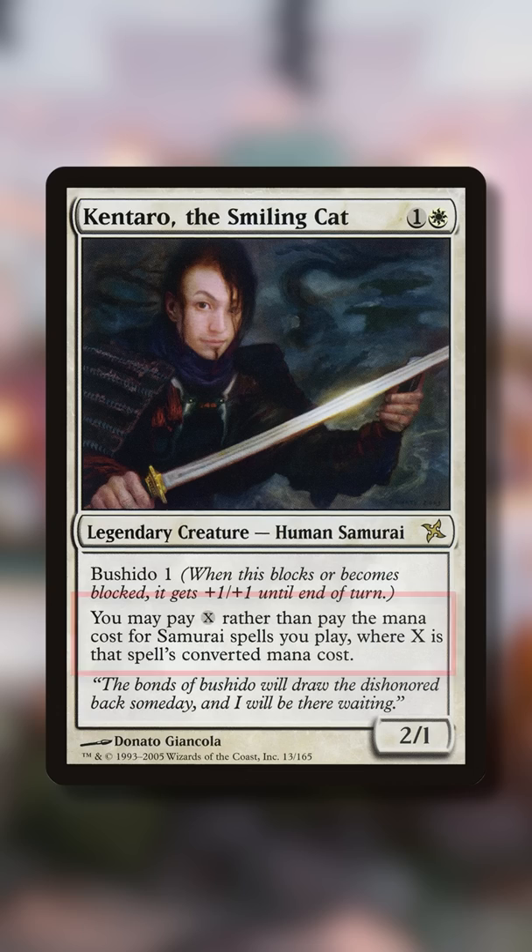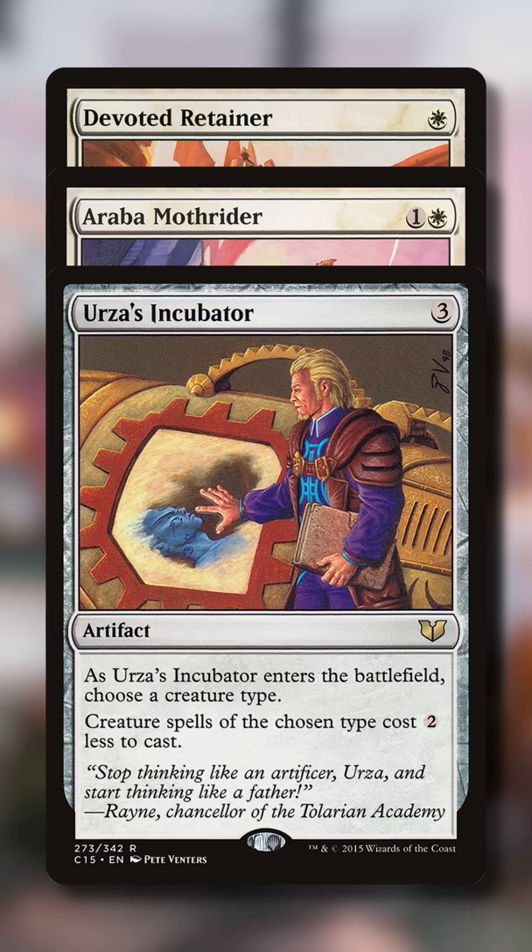This allows you to cast your samurai spells for free if you pair Kentaro with ways to lower the generic mana cost of your samurai spells to zero. For example, you can cast Devoted Retainer or Araba Mothrider for free if you have both Kentaro and Urza's Incubator, reducing the cost of samurai spells by two.